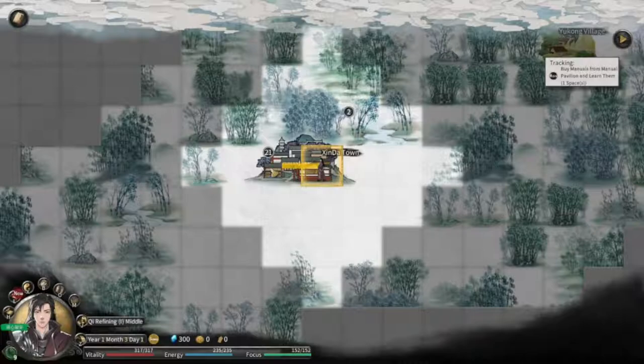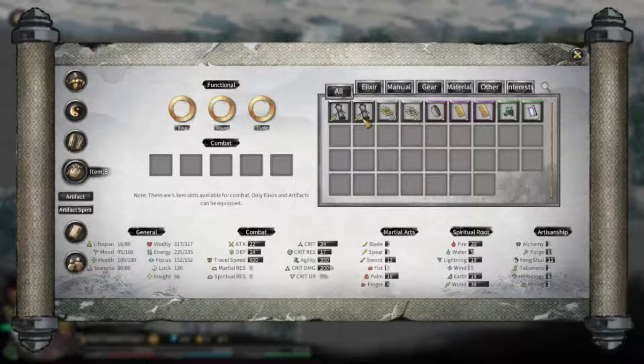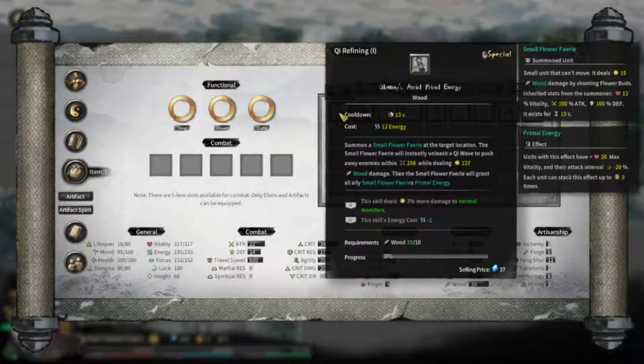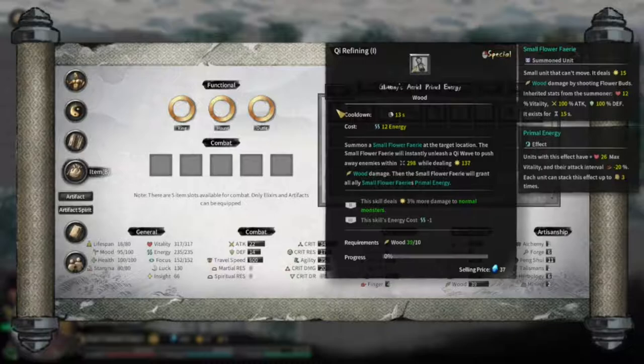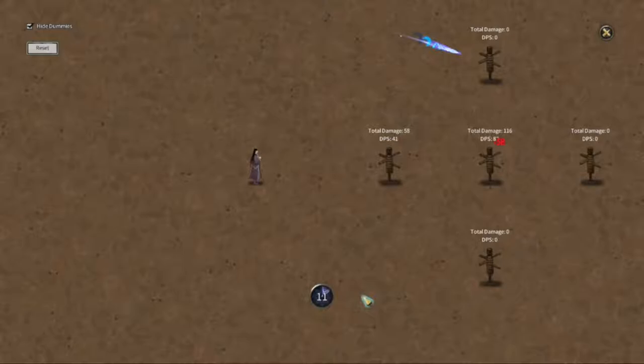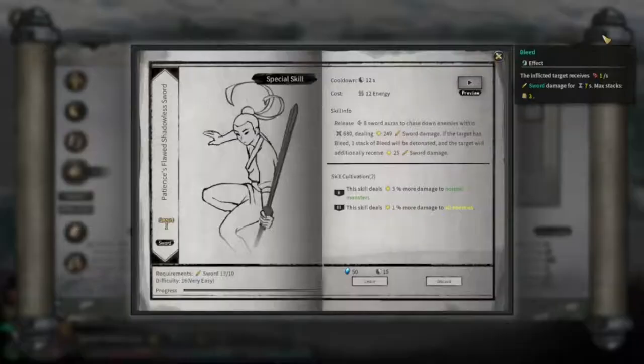It summons a small flower fairy at a targeted location. The small flower fairy will push away enemies within a certain range and deal damage, and will grant an ally primal energy. This one is going to be very cool. Basically, spectral swords fly around and impale your enemy - because it's swords.